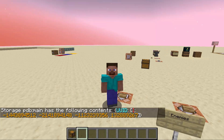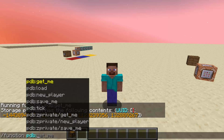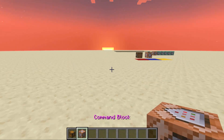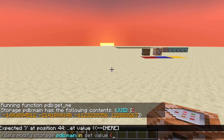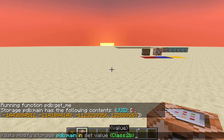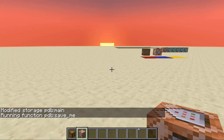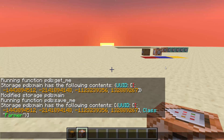When you run get_me, it will put the data associated with that player onto PDB main out. When you run save_me, it will go from in and put that onto the player's save. So naturally what I need to do is data modify storage PDB main in set value, and I'll set something like class to the string farmer. Now if I run save_me and then do data get storage PDB main players, you'll see that class is now saved inside of my player UUID-based storage.